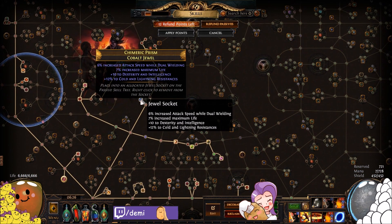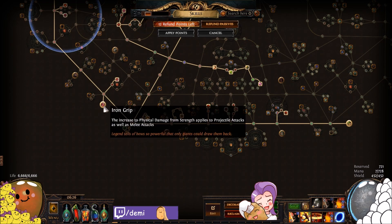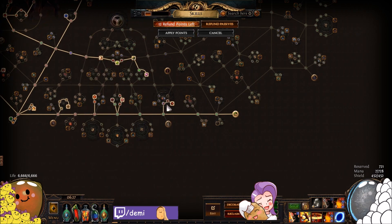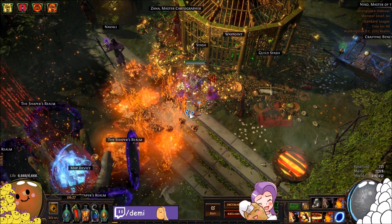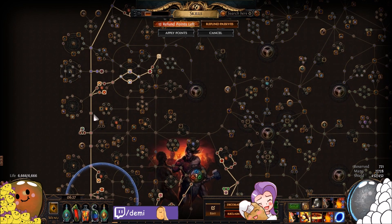The skill tree is basically a bunch of life, lots of jewel sockets, attack speed, projectile damage since we're scaling the Molten Strike projectiles, fire pen for Molten Strike, and Iron Grip to convert physical damage from strength to projectile attacks — so instead of melee damage it gives us projectile damage. We've got fortify effect for tankiness, point blank which gives 50% more damage to projectiles while they're close — basically always with Molten Strike — Wildfire threshold jewel for additional projectiles, and corrupted blood immunity. Max fire res, Watcher's Eye jewel socket included.